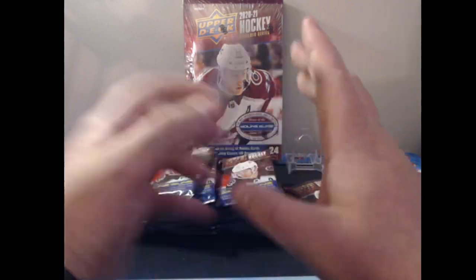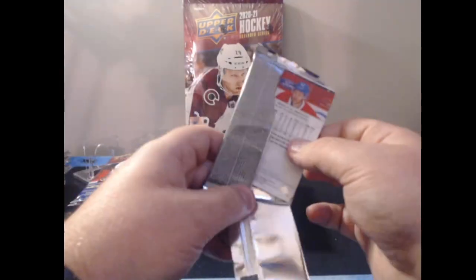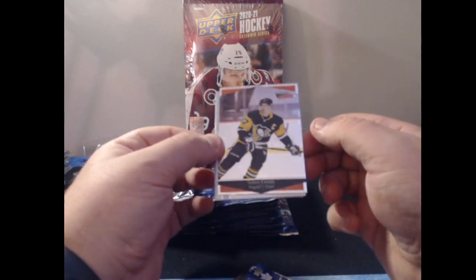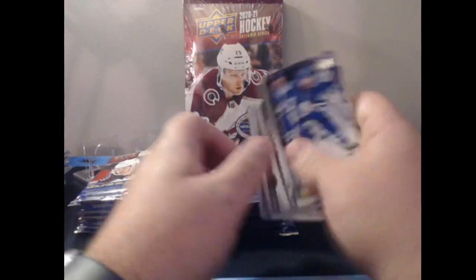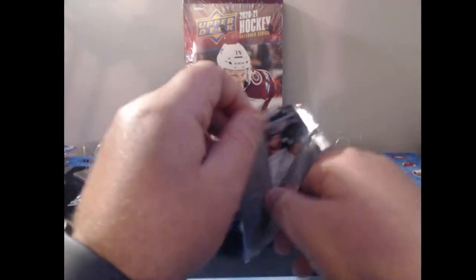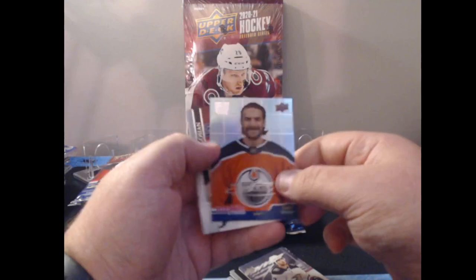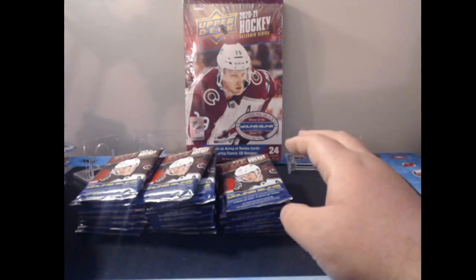The reason I did this comparison on Upper Deck Extended is because I spent less than $200 total and got a good amount from all three product types. We have a Sidney Crosby Ultimate Rookie — that's a nice pull. You don't normally see blaster boxes going on sale for $14, which is why I was able to pick up five for this comparison. We also have a Rookie Class of Stuart Skinner.